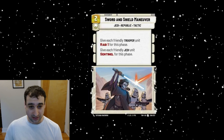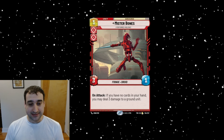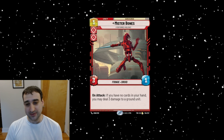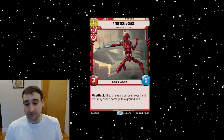Mr. Bones is a one-drop for double Aggression — a three-one Fringe Droid. On attack, if you have no cards in your hand, you may deal three damage to a ground unit. A one-cost three-one is a decent stat line that gets played in aggressive decks — we see Greedo, Death Star Stormtrooper, cards that see play in hard aggro decks. Being in double Aggression limits how much you'll play it, but the ability is nice upside. The most obvious home would be in a double-red Kylo deck that tends to empty its hand quickly.